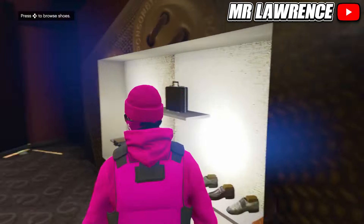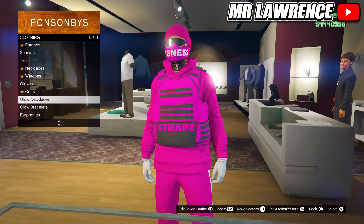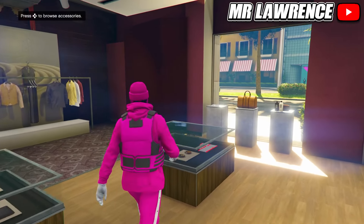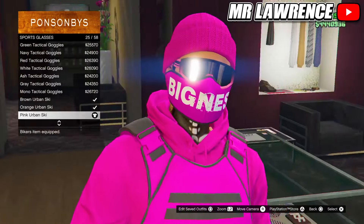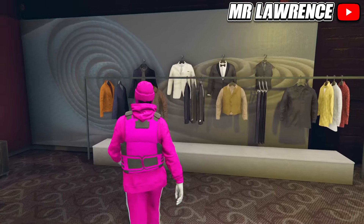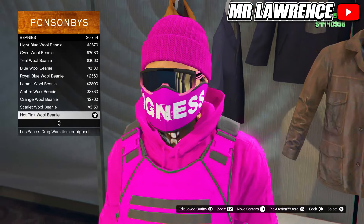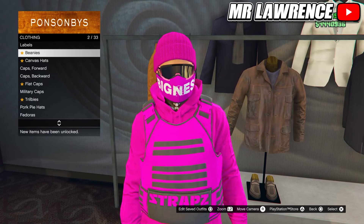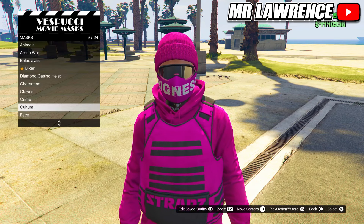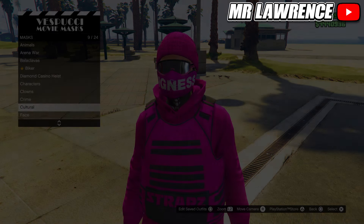Then make your way over to the accessories. Now equip the white cotton gloves. Go to the glasses section, sport glasses, and purchase the pink urban ski. Then go to the hat section. Go to beanies and purchase the hot pink wool beanie. Now make your way over to the mask store at the beach. Go to face masks and purchase the magenta bigness face mask, number 24. It will already merge on your outfit and then you can save this outfit in an empty slot.